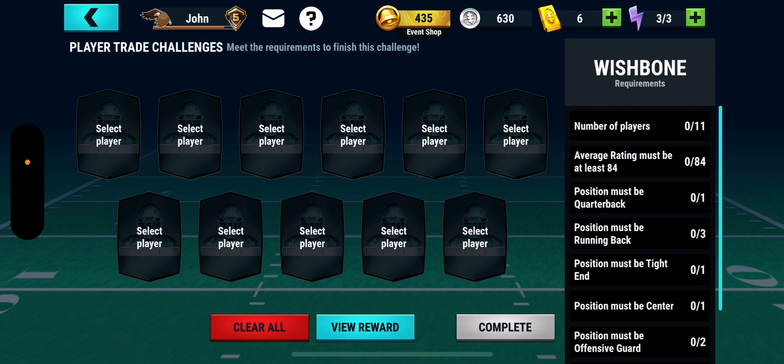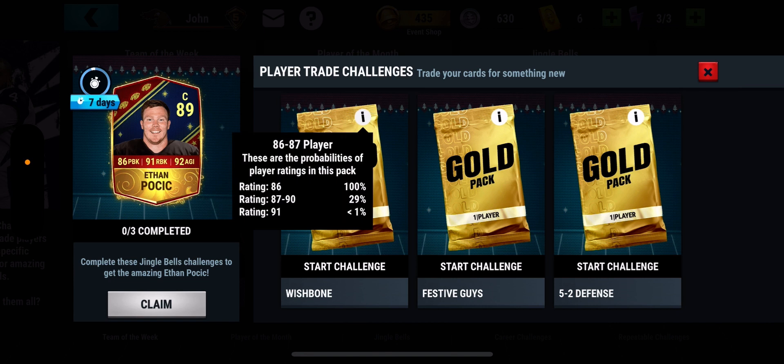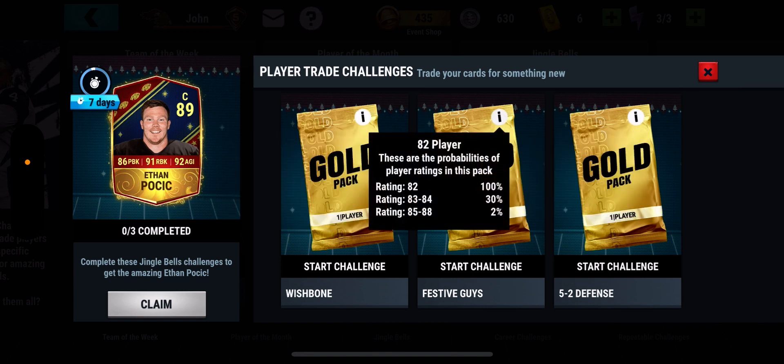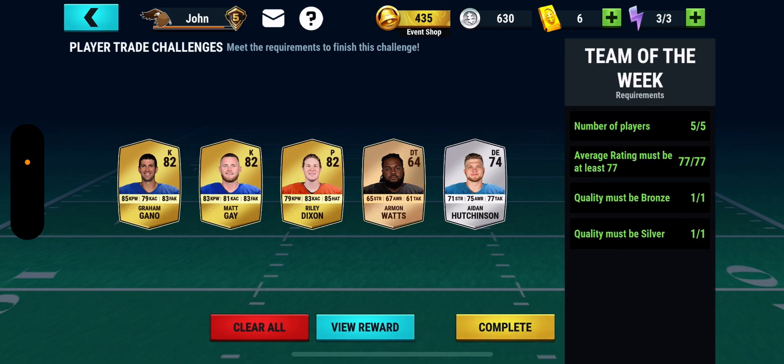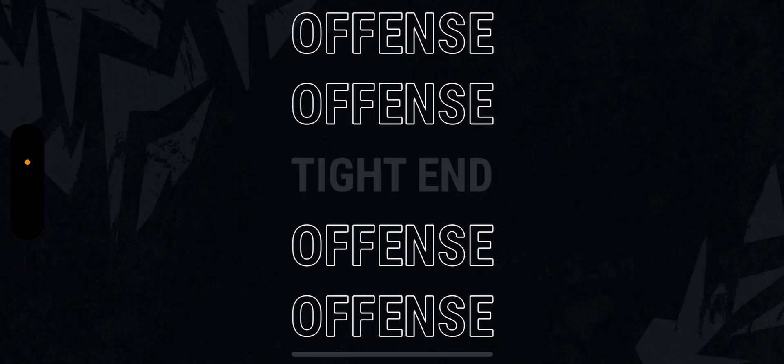And then the first challenge is actually an 84 overall rated squad with a bunch of offensive positions — that will be the hard one. You do get an 86 or 87. I don't know why they did it like this; they put the easiest one in the middle. So yeah, that came out. I already have it done and ready. If you're curious what you need: 382s, which costs about probably 24k to get total, then 1 to 1.5k for Hutchinson, and probably like 300 coins for the 64.